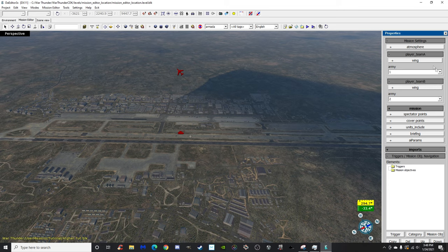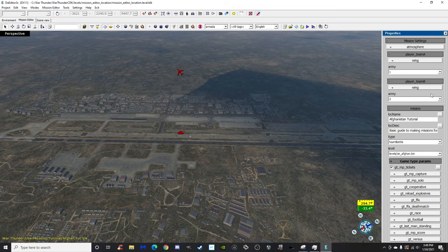For some reason the slot count doesn't always correspond to what you expect. I do 15 on each team, which is a total of 30, but it might translate to 14 or 13 — it doesn't really matter. Below that we have loc_name, which is location name and location description. I already named it 'Afghanistan Tutorial' with the description 'basic guide to making missions for multiplayer in War Thunder.'